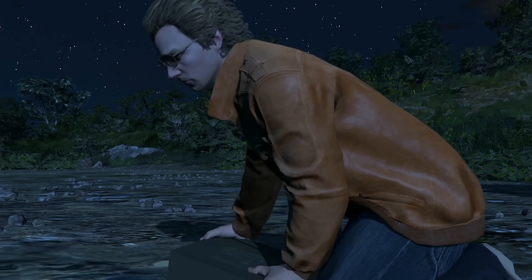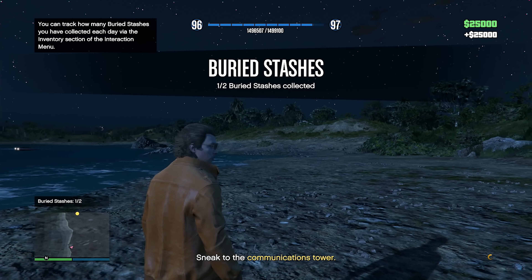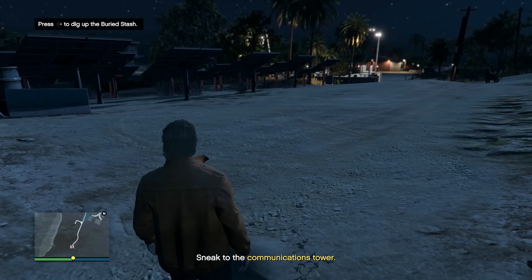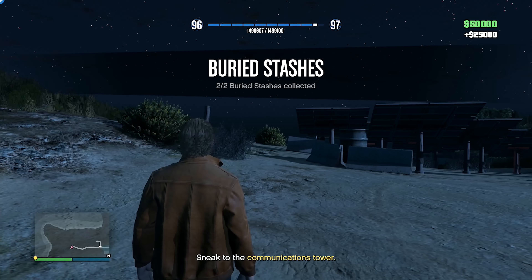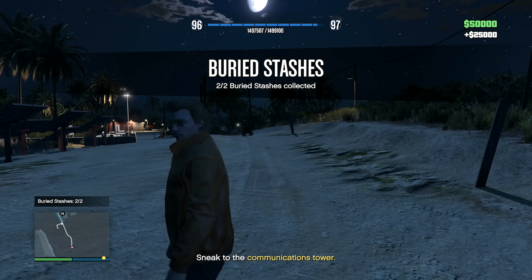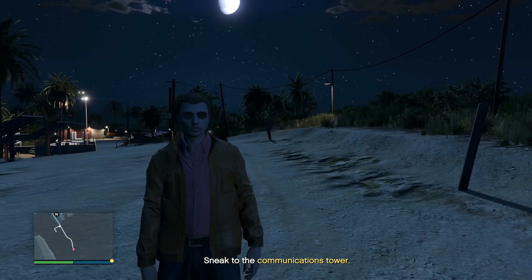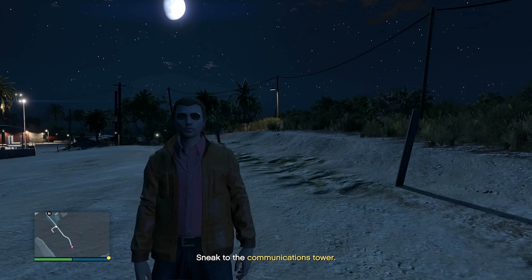Found the first buried stash — probably the easiest one I've ever found, just a big hump on the beach. Got twenty-five thousand dollars. Found the second stash and collected another twenty-five thousand dollars. In total we made fifty thousand dollars from buried stashes, though we're at a net loss of fifty thousand because of the setup cost.